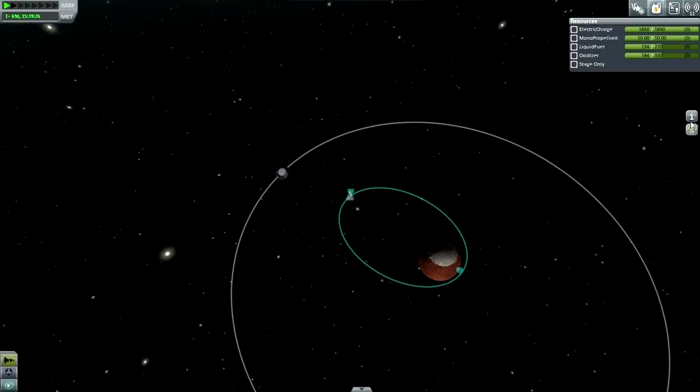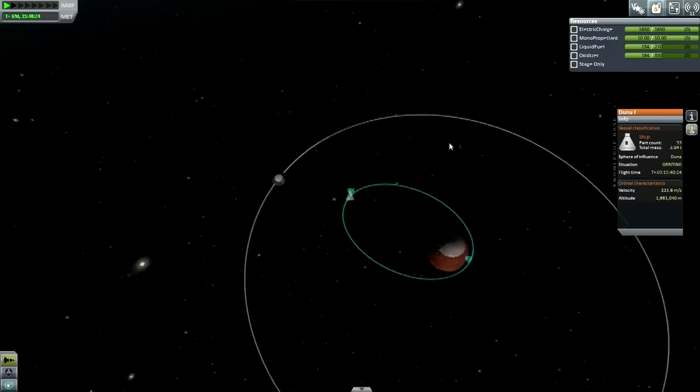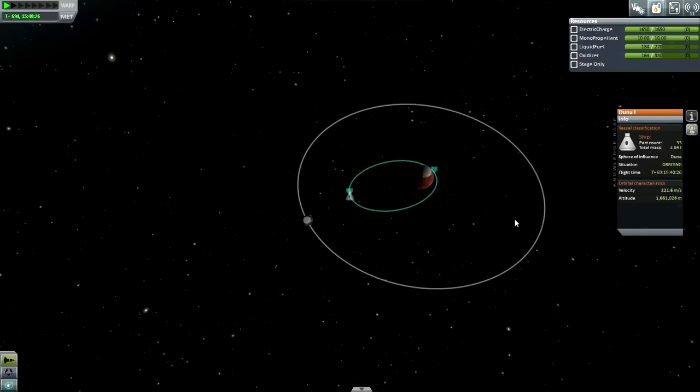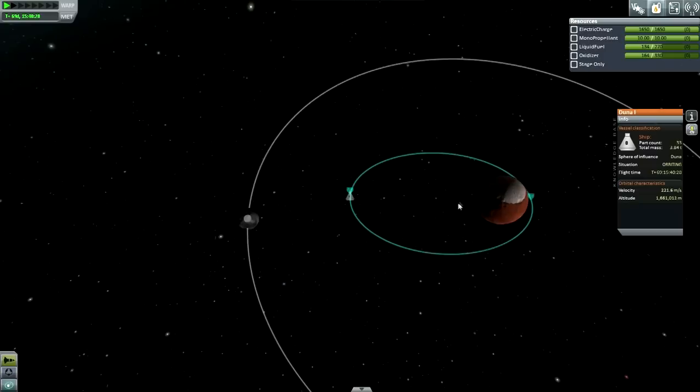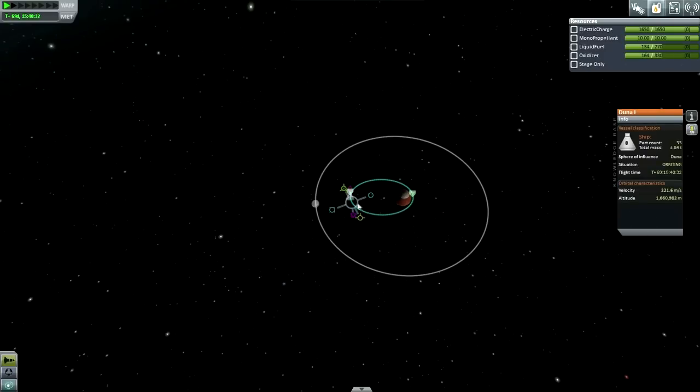How much fuel do we have? Let me do a quick delta-V check and then come back to you with what we're actually going to do around Ike. So I have us at 1,862 meters per second of delta-V. And what I'm going to do is just randomly add a maneuver and see how much it'll take to get back home.